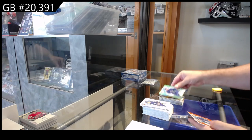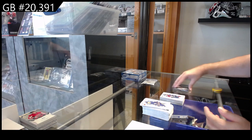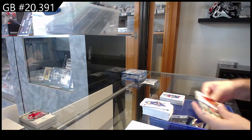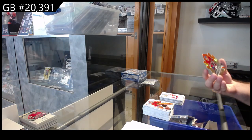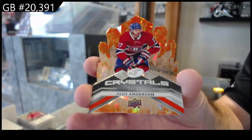Green of Pettersson for Vancouver, Marner orange for the Leafs, and a rookie of Newhook for the Avs. Green of Darnell Nurse for the Oilers, rookie of Raymond for the Red Wings, and a $9.99 crystals of Anderson for Montreal.